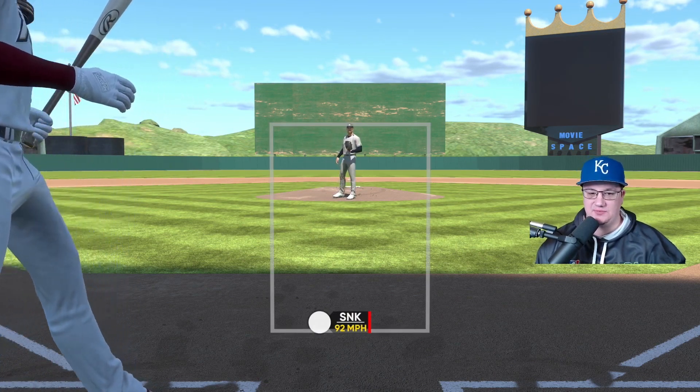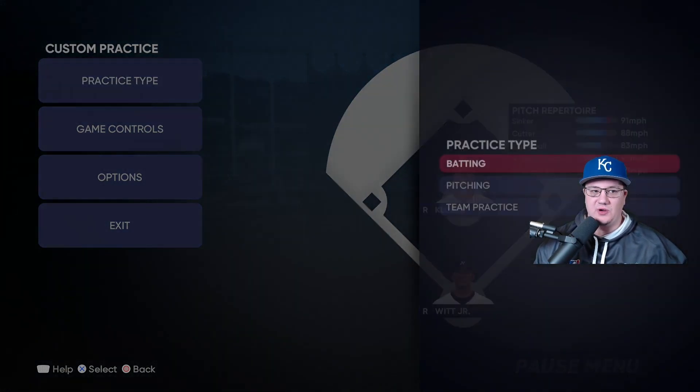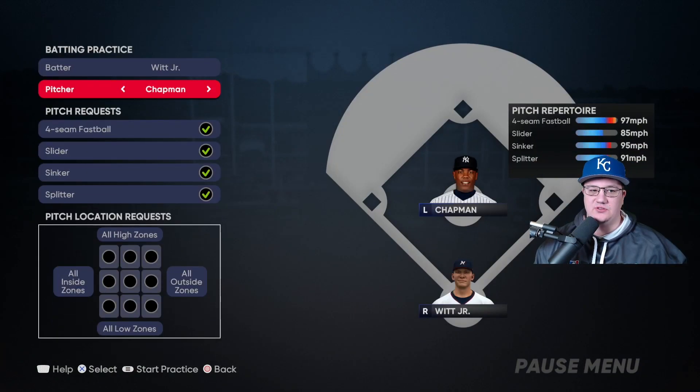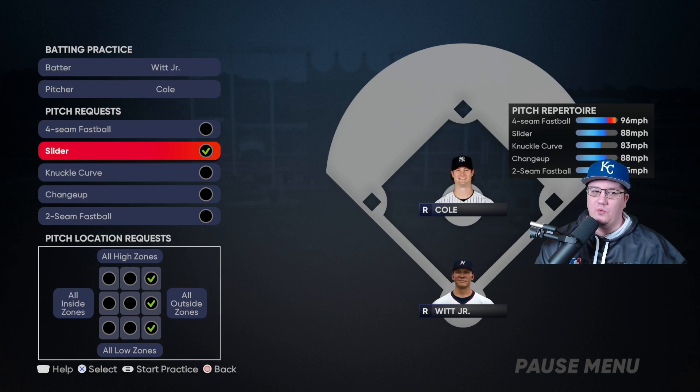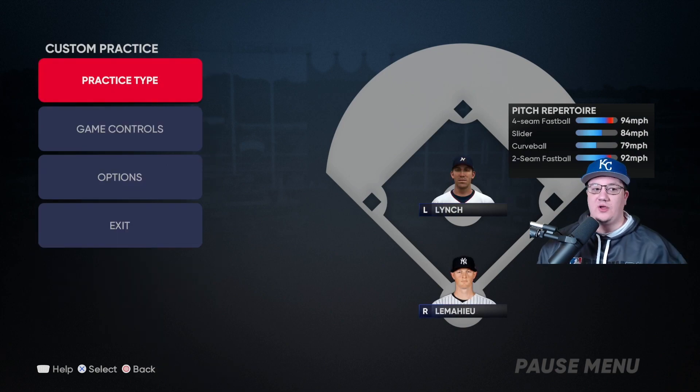That pitch has some nasty break on it. So I think you're starting to get the idea — let me show you the rest of the course. You're going to go Practice, Batting, select Chapman again and work on sinkers on the inside with Miller left-on-left. Then put Witt back up again versus Cole — sliders all away, all on the outside, left-on-left, all sliders away.